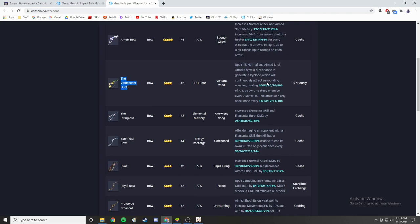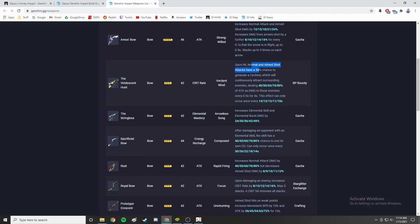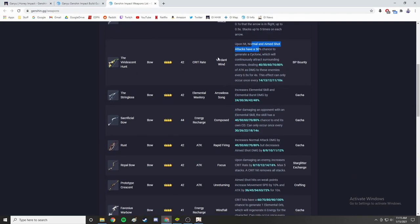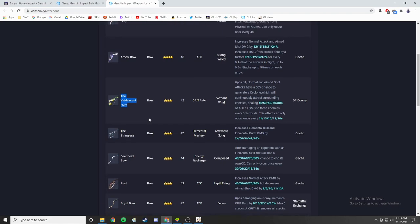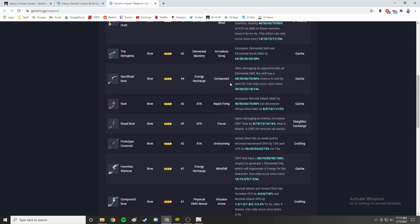The Viridescent Hunt from the battle pass is actually very good. It gives you crit rate percent — one of the three stats I'd focus on — and when you attack with a normal or aimed shot, it has a 50% chance to generate a cyclone that deals additional damage based on your attack. If you bought the battle pass and are wondering what to pick and don't have a good bow, Viridescent Hunt is very highly recommended.